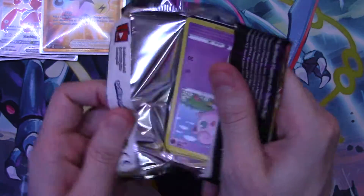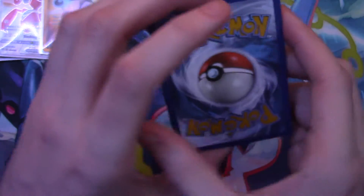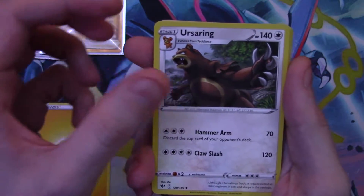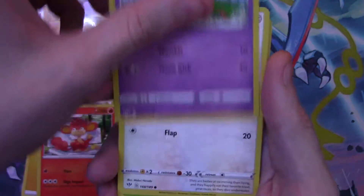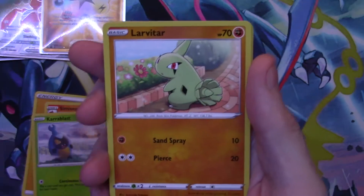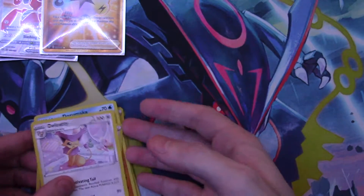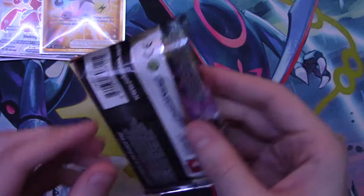Second to last pack — four from the back moving to the front. Starting off with Electric Energy, an Ursaring, a Rose Tower, a Simisear, a Jigglypuff, a Ducklett, a Karrablast, a Darumaka, a Larvitar, a reverse holo Kabu, and a regular rare Delcatty. There's your code card.